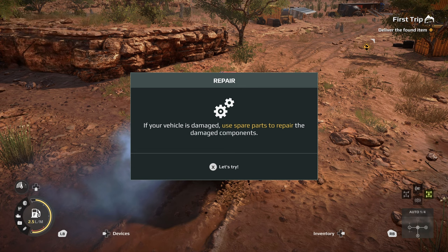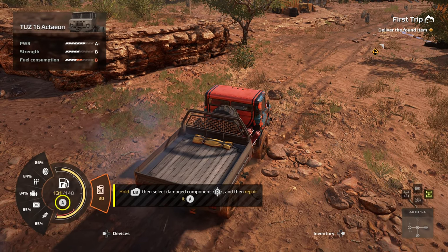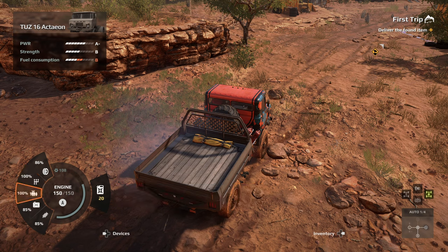If your vehicle is damaged, use spare parts to repair the damaged components. Hold LB, then select damaged components using the right stick, and repair with A. Once you've selected, you don't have to keep holding the stick. So that's our tyres — I don't think we can repair them by the looks of it. The gearbox we can repair, engine, gas tank, and suspension. We would need to be carrying spares. We've got a spare tyre, but that's not something to repair at this point.